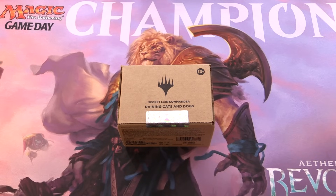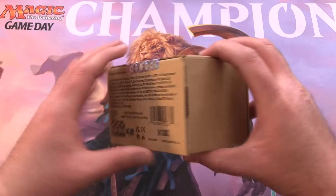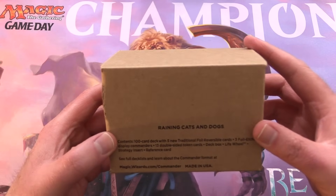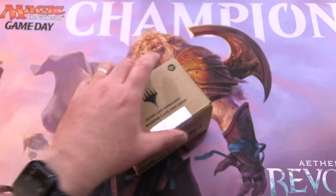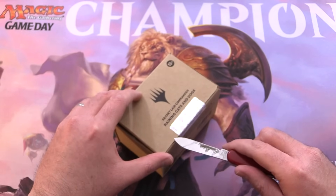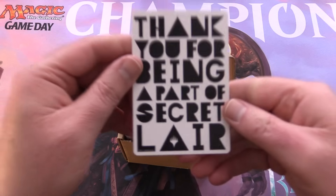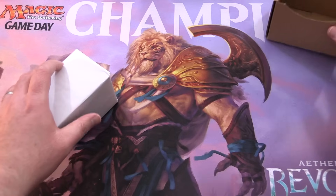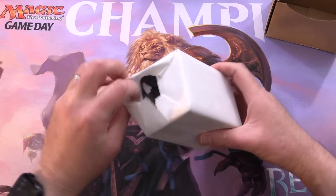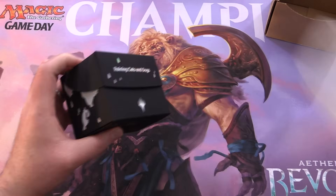Today on MTG Unpacked it's Secret Lair time again. We're getting stuck into the Secret Lair Commander deck 'Raining Cats and Dogs.' It's a 100-card deck with five traditional foil reversible cards. This just went on sale under a week ago, on January 22nd, 2024, going for $149.99 US — so a little bit on the pricey side.